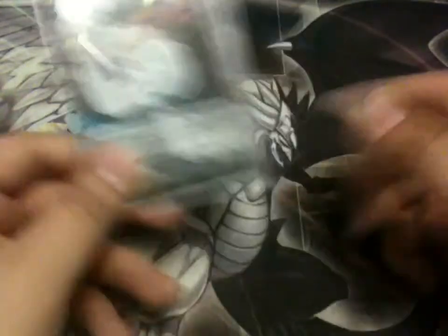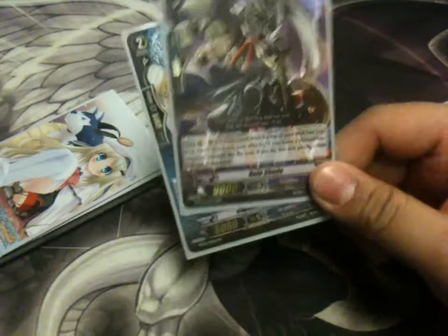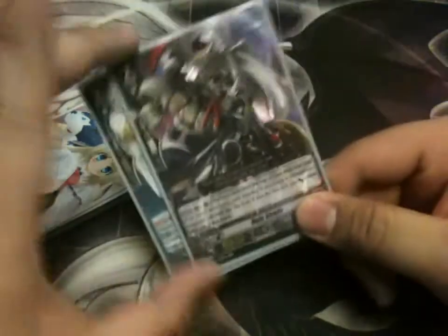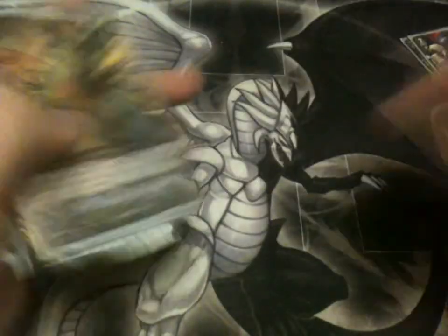Two Grand Blue cards: Captain Nightmist and Ruin Shade. These are both in English, but they could be Japanese — I could just flip them and they'd be Japanese. I'm not joking, they could turn Japanese at any time I want.